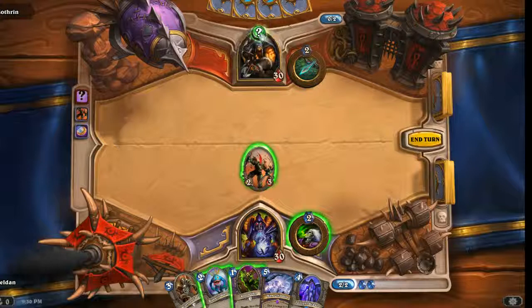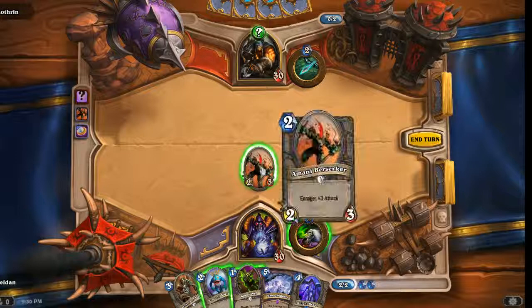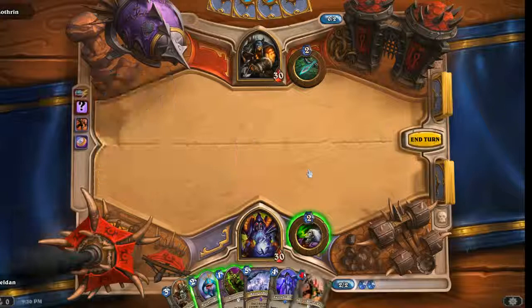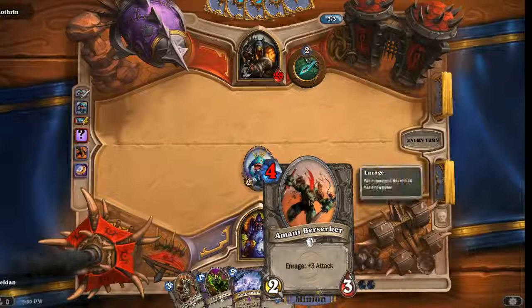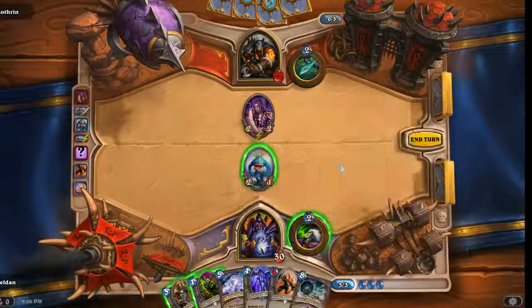So usually hunter traps — it can be one of three things that you typically see. It could be an explosive trap, which means if I attack him it's going to do two damage to everything. So I'm just going to go ahead and attack him because that will tell me if that's what it is. And then all it does is trigger the Enrage. Or it just pops it back in my hand and, honestly, I really don't care. I'll just drop my Blue Guild Warrior and attack him that way. As a Warlock, it doesn't even matter as much — this will probably just be a card I can use to feed a Demon, a Soul, or a Fel Guard later on.